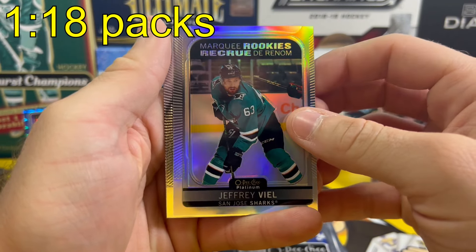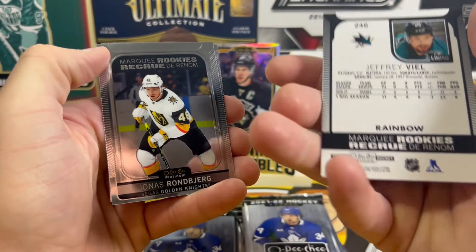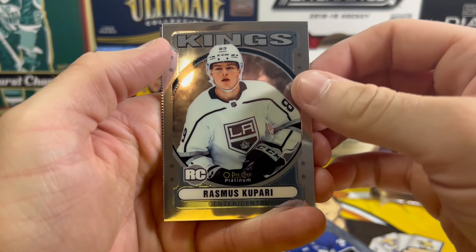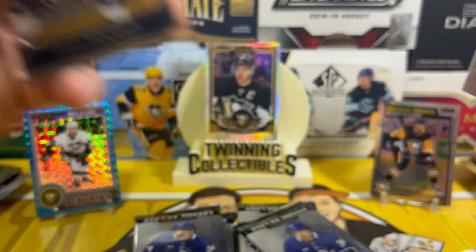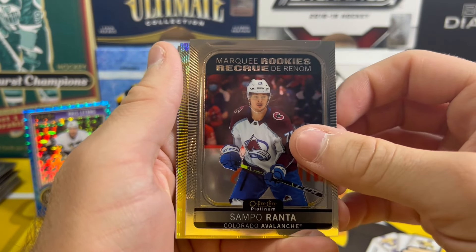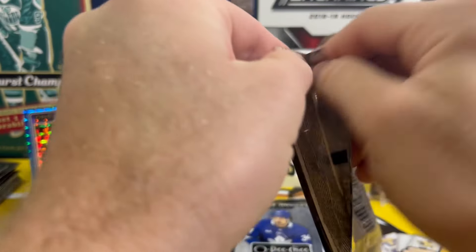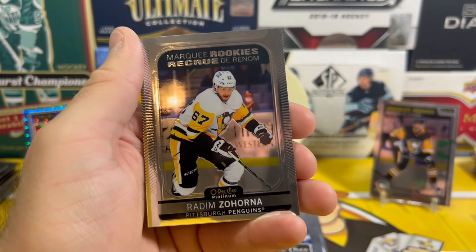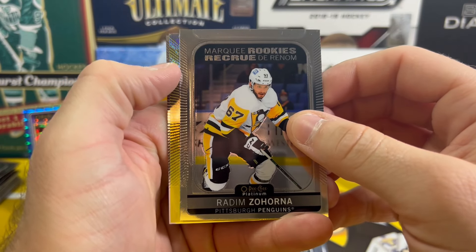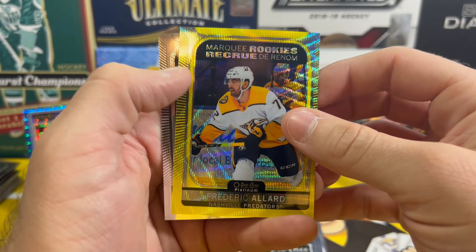Jeffrey Viel, a marquee rookie rainbow. Jonas Ronbjerg on the marquee rookie. Jan Jenik marquee rookie, Rasmus Kupari on the retro. Kayln Addison sweet selections, Sampo Ranta marquee rookie, and Maxim Comtois on the yellow neon. Hey, there's the redeemable Zahorna for the Pens — the Pens' only rookie in this product — very nice. Frederick Allard on the marquee rookie yellow.